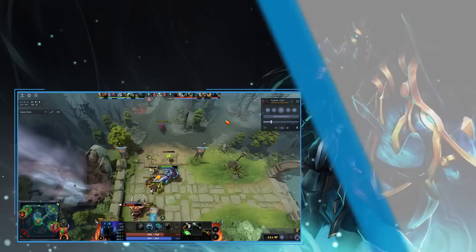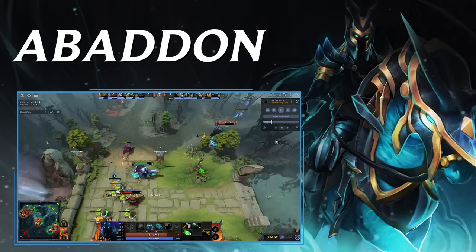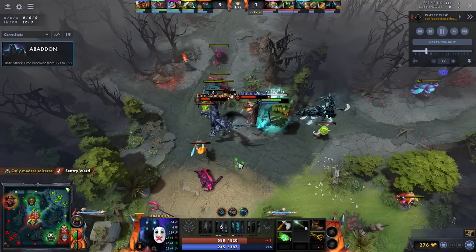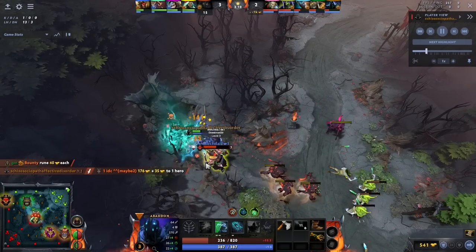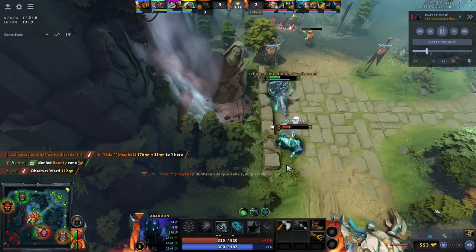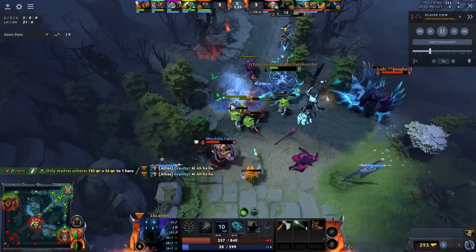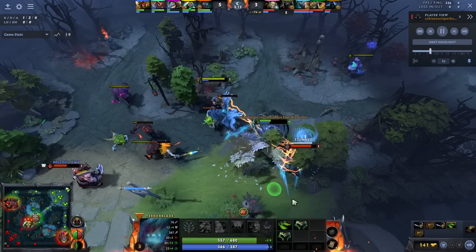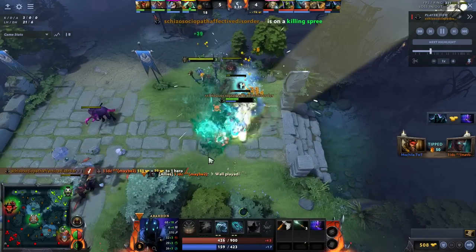The first hero I think can be a very good Radiance buyer is Abaddon carry — or Abaddon offlane, which is also good. The recent change Abaddon got was a base attack time improvement from 1.7 to 1.5. Nature's Prophet shot up into the meta partly due to this same BAT change, and it's exactly what Abaddon has gotten here. It particularly allows him to build up Curse of the Avernus stacks very quickly — he can immediately silence heroes now.